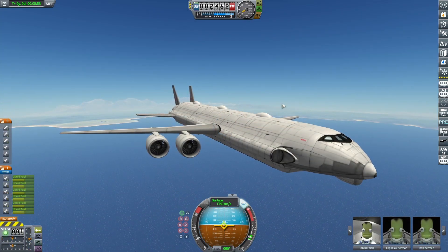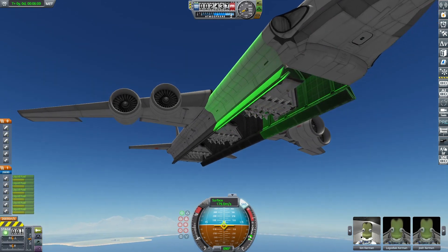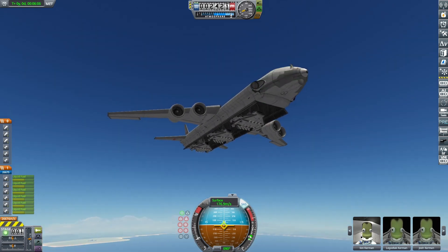So this was the original carrier using the Mark IV space plane part, and it was quite simple. You just press zero to open the cargo bay. I think it was eight to extend the pistons, and then you can just fire these things off one at a time.